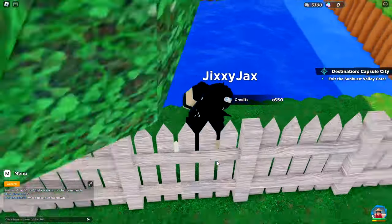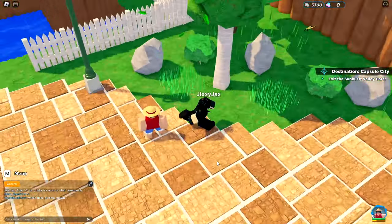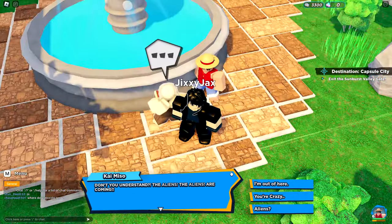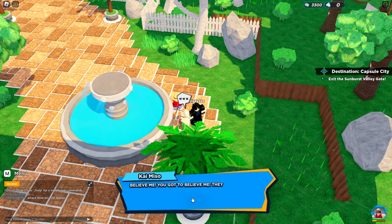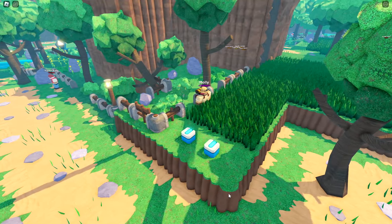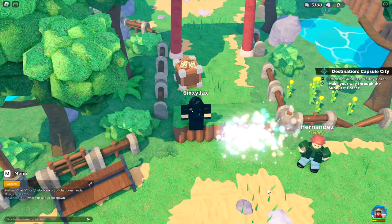What is up with that destroyed tree? There's Haruki wishing me luck — thank you. And there's the crazy man: 'The aliens are coming! They can lift rocks with their mind, one was so fast I couldn't keep track!' I don't believe you, nope. There are a bunch of wild trainers protecting chests, and lots of NPCs to defeat.